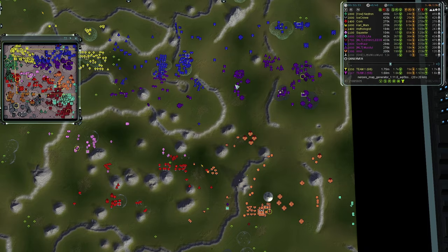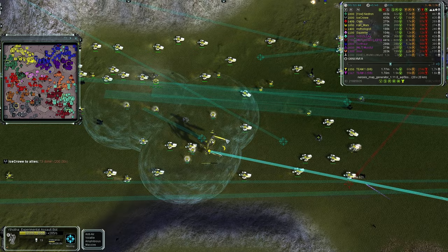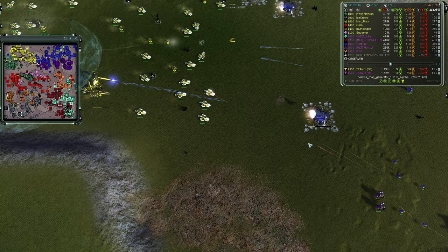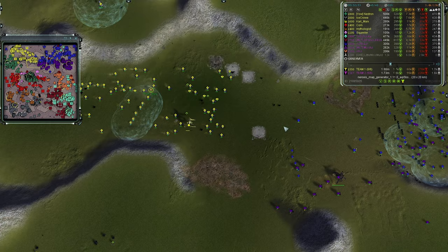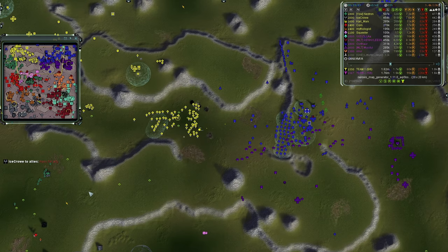The Monkey Lord will intercept Carl's forces. Carl keeps pushing, regenning — the Chicken at 285 hit points per second is an absolute monstrosity of what the Seraphim commanders can do. They're essentially their own experimental. Team Two will have to consolidate forces. An Othuum is on a transport — that's going to hurt.